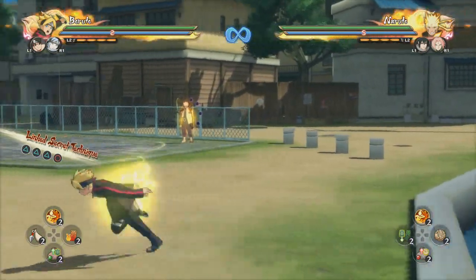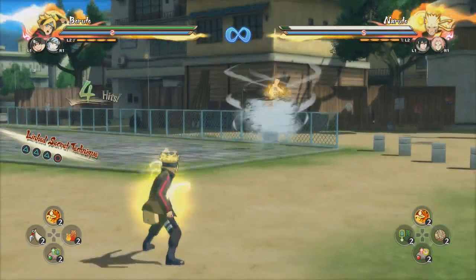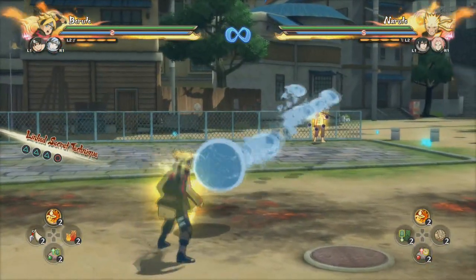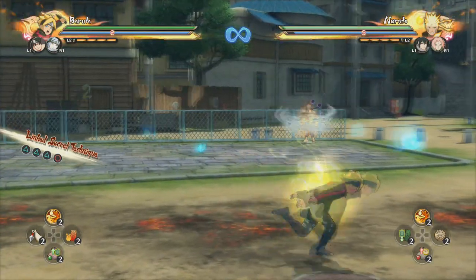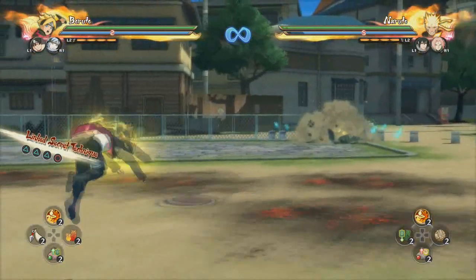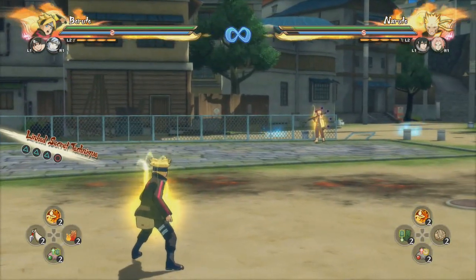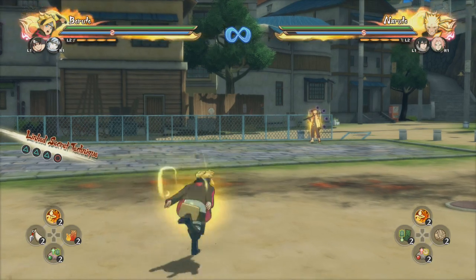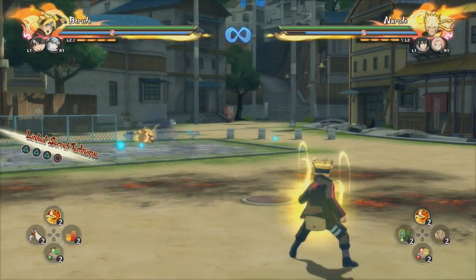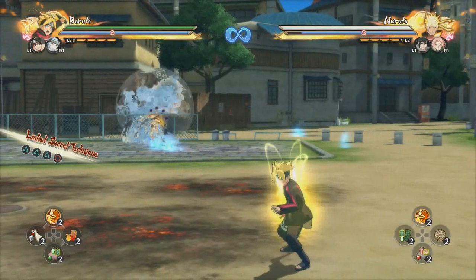Let's talk about these tools one by one. The first tilt is the wind blast - you really want to use this at mid-range. It's literally just a projectile, a little bit laggy, so you don't want to use this too much. I would just say if you want to shoot out a projectile sure, go ahead, but this is probably the least-used tilt you're gonna have because it holds you and lags a little bit.